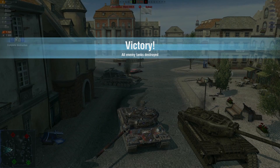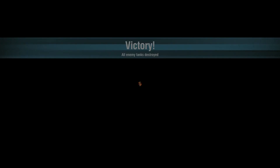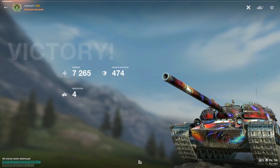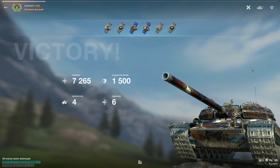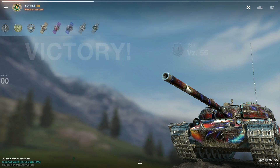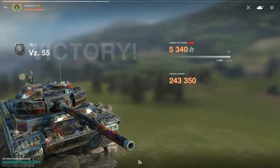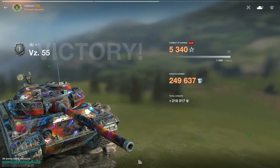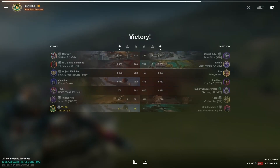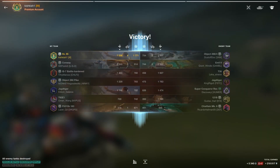Let's take a look at the final results. Seven thousand two hundred and sixty-five damage, one thousand five hundred block damage and four kills for that gold M. 5,340 XP and 218 thousand credits. Hope you guys enjoyed - I'll catch you all in the next one, and may the force be with you. Bye-bye now and take care!